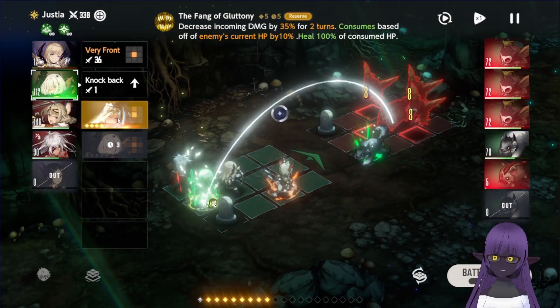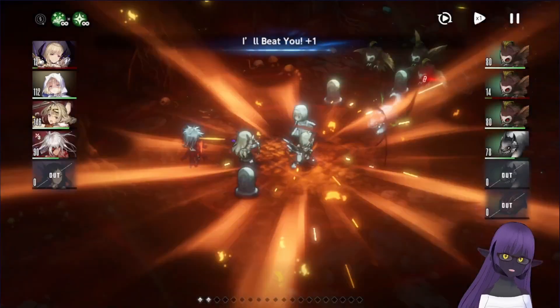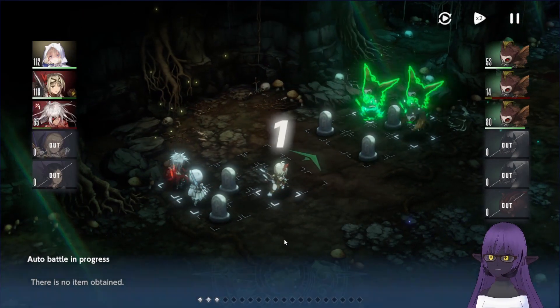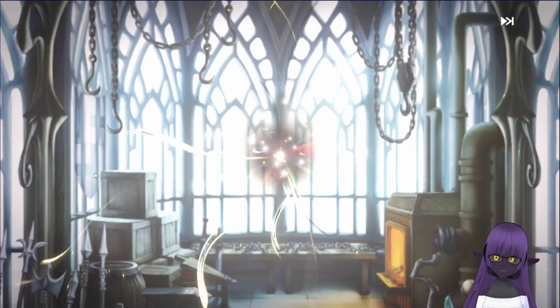As for the ultimate, these ultimates will cost you points from the bar below, which replenishes each turn. Ultimates also have a cooldown, so you can't spam one really strong ultimate over and over again. Finally, characters can have more than one ultimate. As for how you can increase the number of ultimates at your disposal, well, this is where we head to the next part — the gacha.